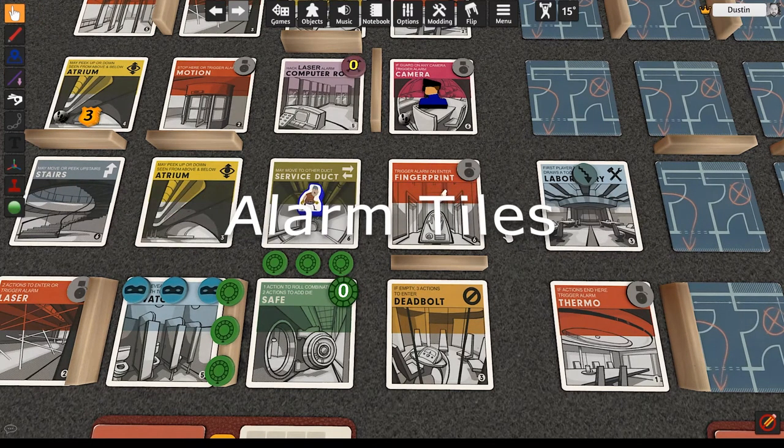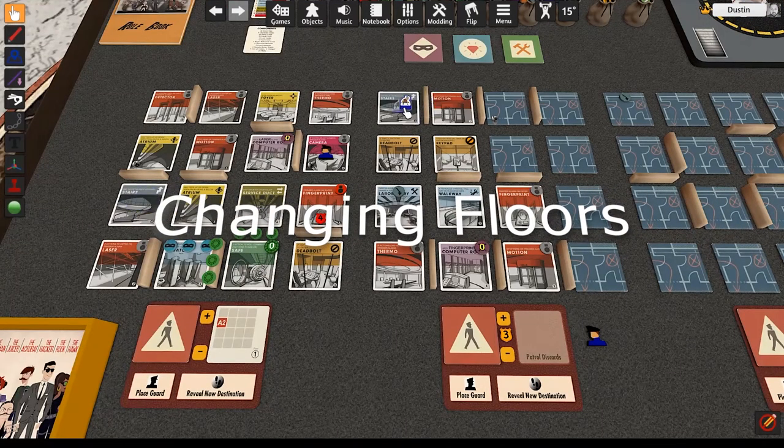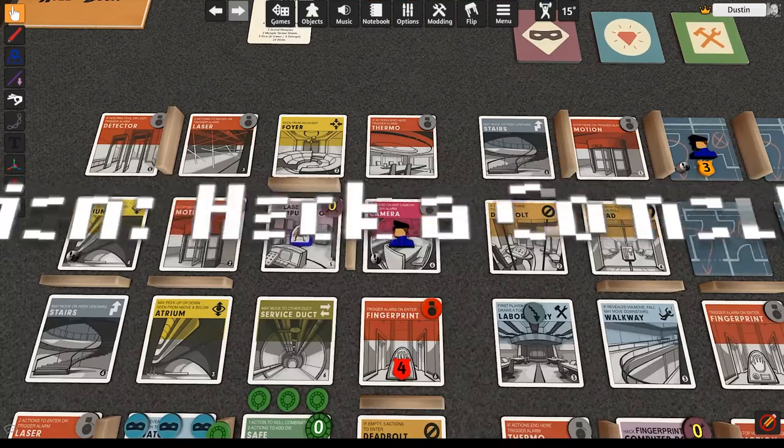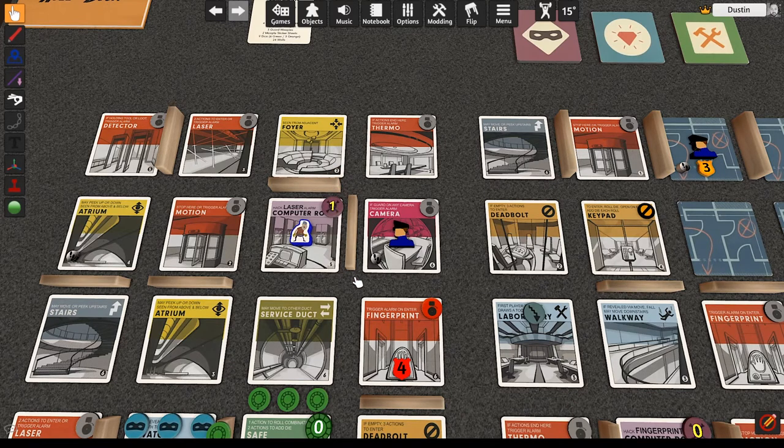Alarm tiles: you successfully move to this tile, but you trigger an alarm. The guard on your floor will come to investigate the alarm. If the guard is currently in the alarm tile with you, you do not trigger the alarm. When you move to a floor that does not have a guard set up, immediately place that floor's guard and destination using the initial setup rules. Hack a computer: add one hack token to the computer tile you are in. You must be in a computer tile to hack. Each computer tile can hold up to 6 hack tokens. When any player triggers an alarm, they may choose to discard a hack token to cancel the alarm instead. The hack token's tile must match the type of alarm: fingerprint, laser, or motion. Hack tokens can cancel alarms on any floor regardless of the computer tile's location.